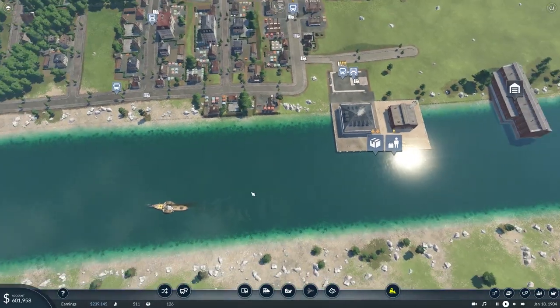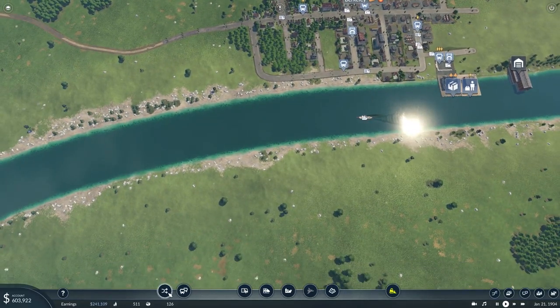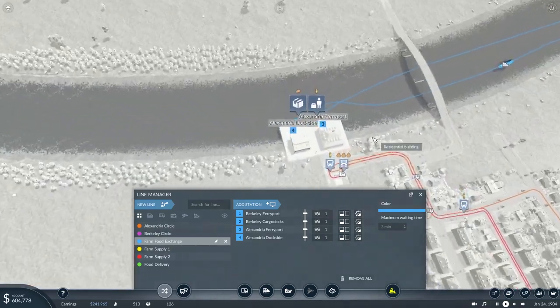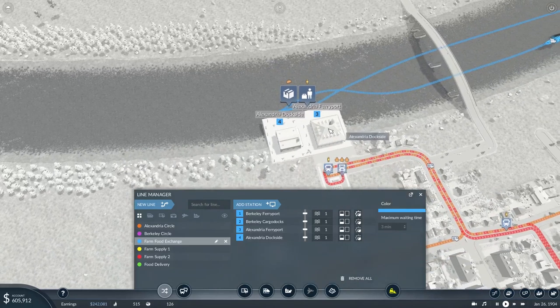If we look at the route, it goes to both ends of the river, and at each end it visits both the ferry port — the passenger terminal — and the dock side, which is the cargo end of this particular port. And that is all there is to setting up mixed-consist ship routes.